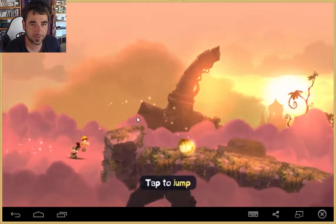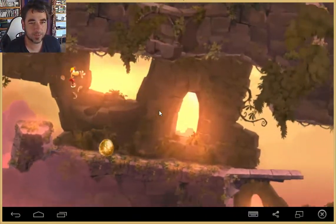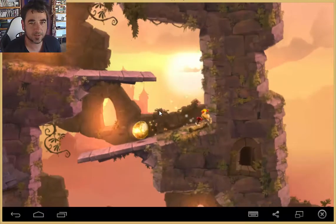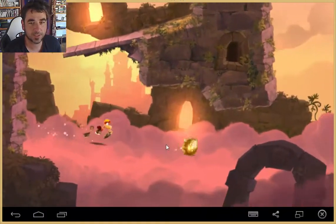How do we jump, Rayman? Tap — oh, that's easy enough. Might have to tap again. How do we go back? Swipe back to change direction — we can do that.